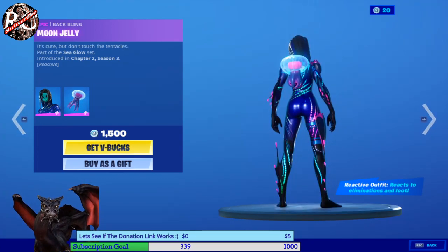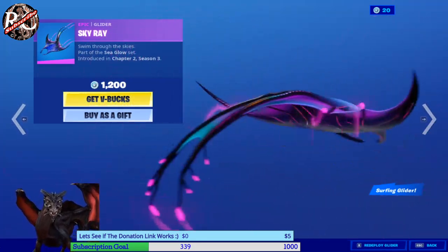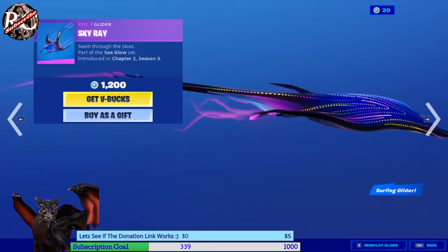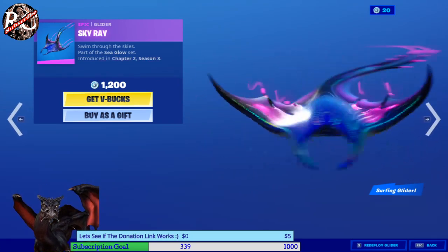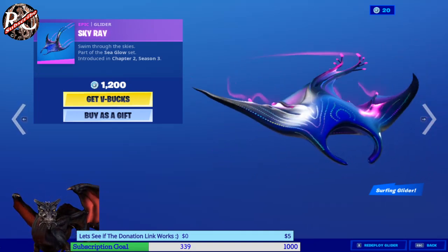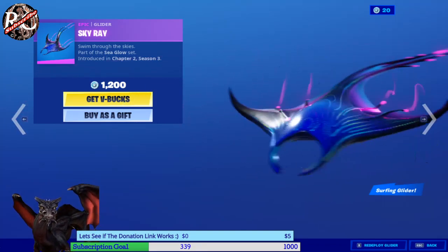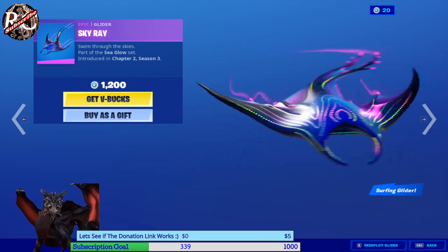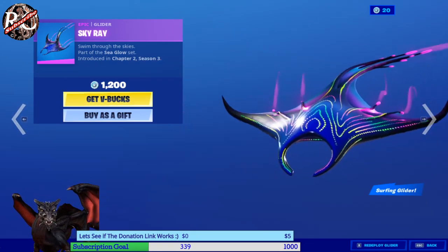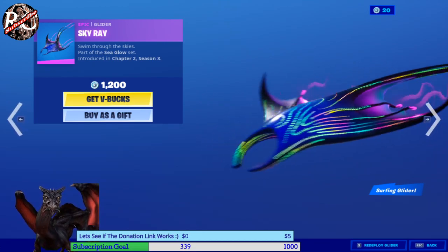This Kyra is actually my favorite. I wish I could get this one — I might have to eventually. Hopefully it comes back to the item shop because I really want it. It's really sick. Funny enough, when the Aquaman skin came out, I was hoping they'd bring something like this to the item shop. I was so surprised to see it because it's something I really wanted. It's 1200 V-Bucks and I don't have it.